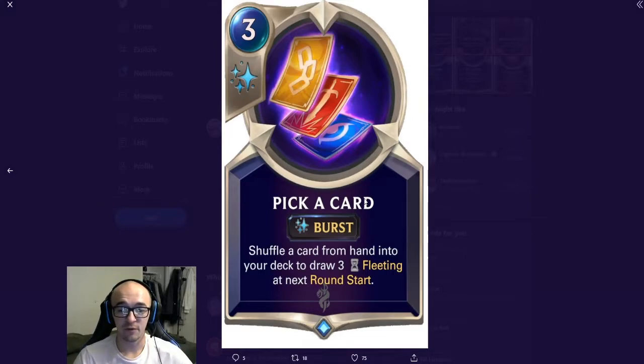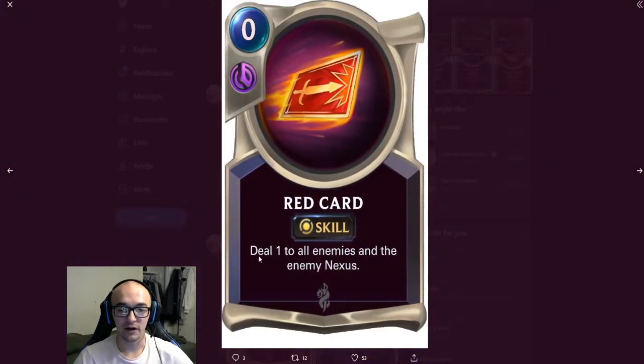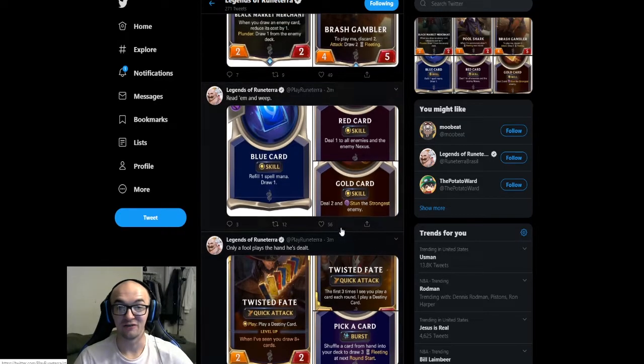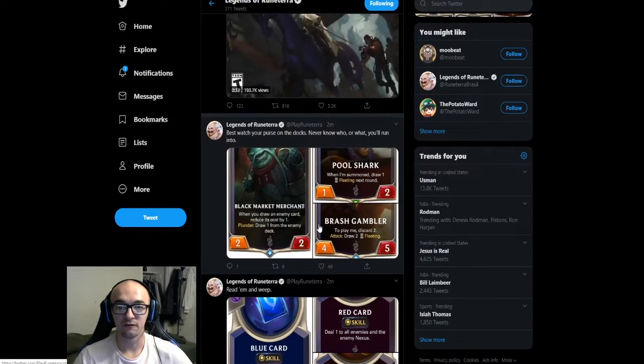Here are some of his other cards that go along with him. Pick a Card is a three-cost burst: shuffle a card from your hand into your deck to draw three fleeting at the start of the next round. His Destiny cards are all zero cost: the Blue Card is a skill that refills one spell mana and draws a card. The Red Card deals one to all enemies and the enemy nexus, which sounds pretty nice. The Gold Card deals two and stuns the strongest enemy — very strong — and fits thematically with the Twisted Fate we know and love from League of Legends.